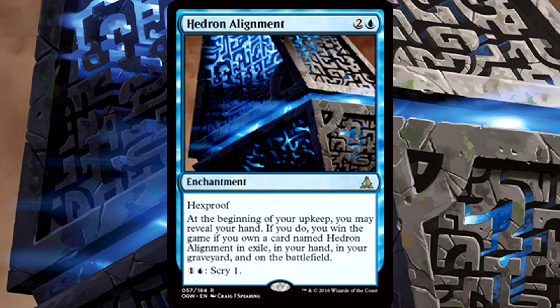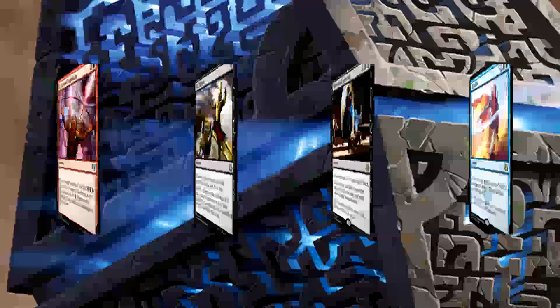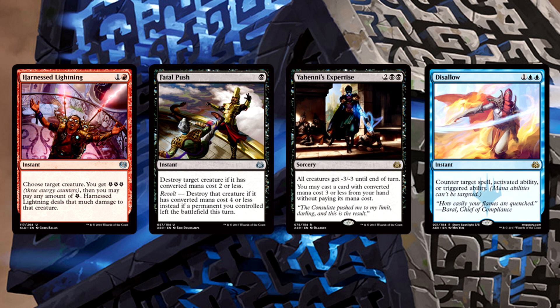Grixis Hedron Salvage is designed to do two things: first, win using Hedron Alignment — your goal is to get this ridiculous enchantment into every zone you can. Second, delay the game until you can complete your first task. Remember, your goal isn't winning the game with a flipped Thing in the Ice; you win the game with Hedron Alignment. To do that you're going to need to delay the game long enough to get it into your exile zone in addition to the other zones. When you try this deck out, remember that you losing on board is going to be the status quo pretty much every game. You will never be ahead on board. Use your removal early and often, kill everything you see, keep your life total above zero, and prioritize getting your hedrons.